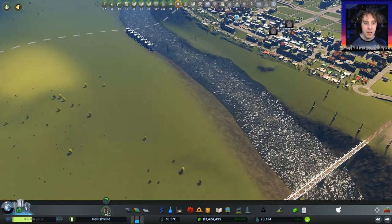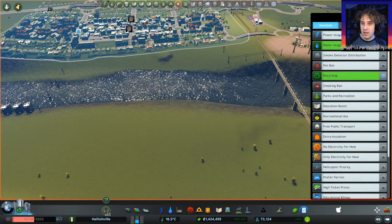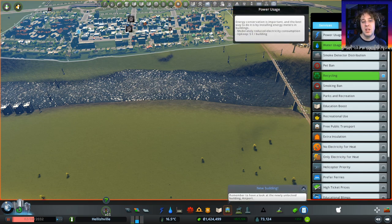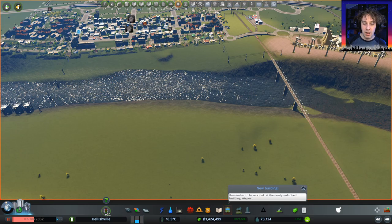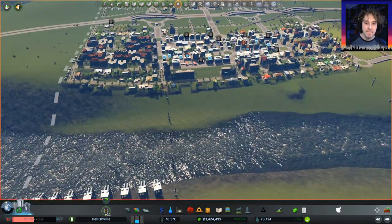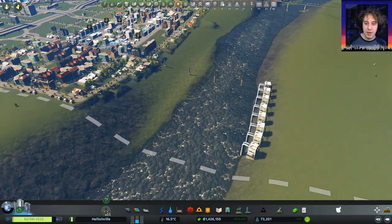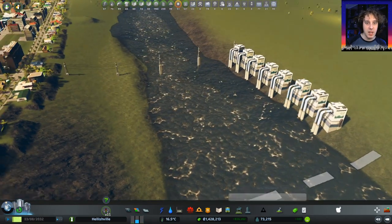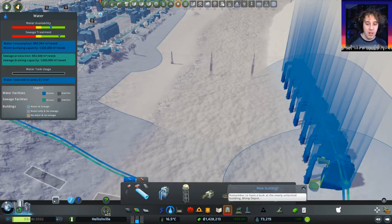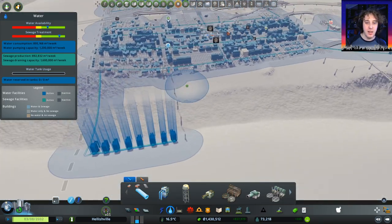Did I set the water policy? I did, didn't I? Water usage and the recycling. Power usage I don't care about - is it going to save us money? Probably not. It's reminding us that we've got to build an airport but to be honest I'm a bit busy. So that looks pretty good - we are sucking some of the water out of the system here, but overall we've got plenty of water availability by the looks of it. There's a tiny little bit of water pipe here that's pointless but that's okay.